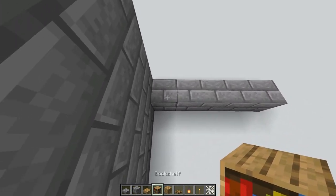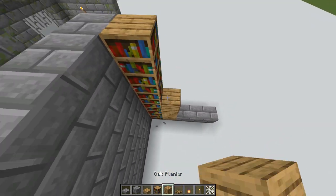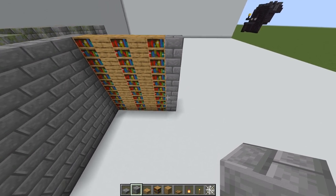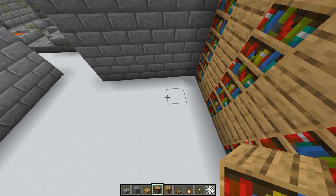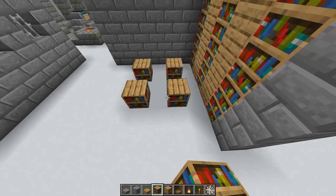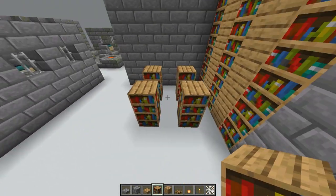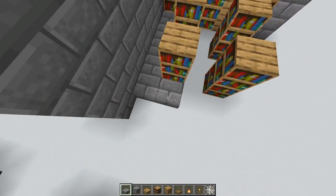Now let's make one of the side walls. Essentially you're going to rotate pillars of bookshelves and oak planks going up along the outside of the wall, but the very last one will remain stone bricks. Next put in the lower bookshelves: find the back corner, go diagonal one, then go every other one. Stack one more on top of each of those four, and fill the rest of the bottom end with slabs.